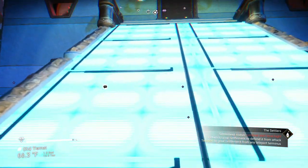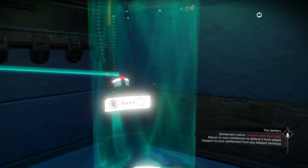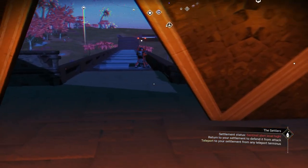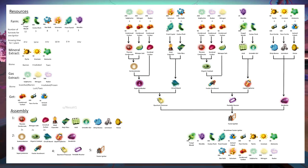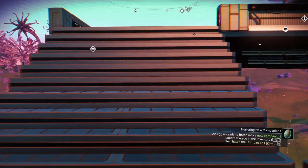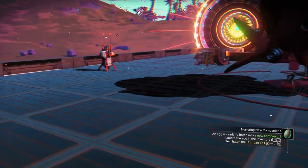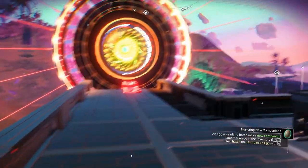Next up we have the fusion igniter. The fusion igniter is very similar to the stasis device — it's really hard to craft and requires a lot of materials, which I'll link below. You can see on the screen it requires a lot of materials, but it sells for the same price as the stasis device at 15.6 million a piece. Similar to the stasis device, it has no use in the game other than selling it to trade terminals.